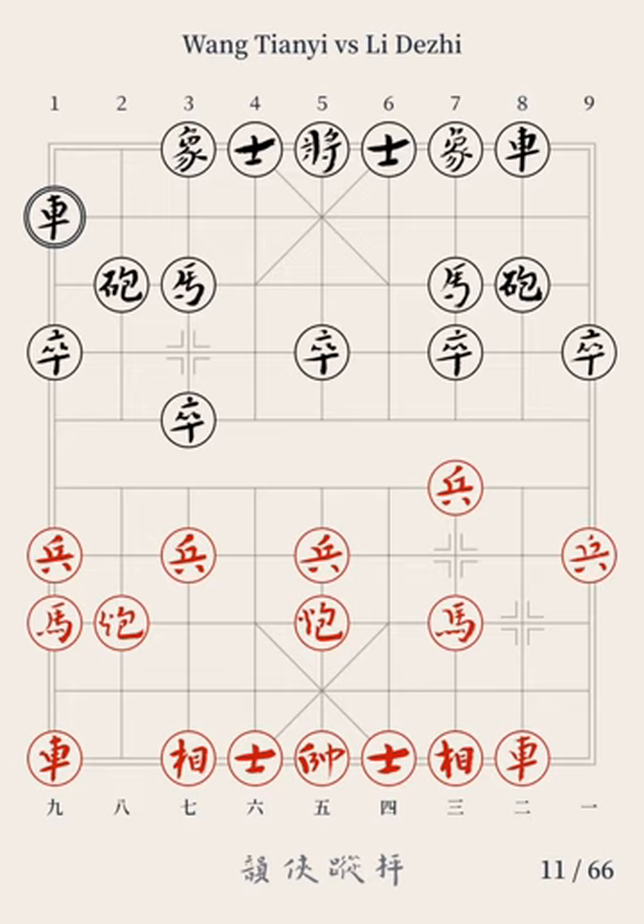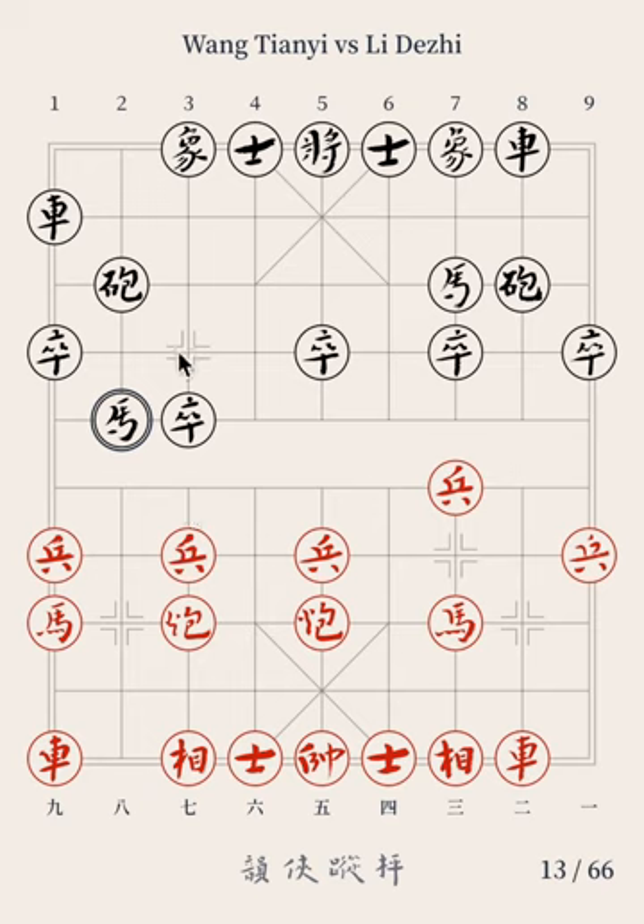A more common reply from Black is Pawn 1 advancing by 1 point. In this game, Black developed a ranked Chariot on the right, which is a relatively novel way to open the game. This enables Black to create an overall power balance over the board while avoiding predictable moves that are too commonly seen. The sixth move: Red Cannon 8 moves to file 7; Black Horse 3 jumps to file 2. With this move, the opening has been set up as a 5th and 7th file Cannon's 3rd file Pawn vs. Green Horse's 3rd file Pawn.